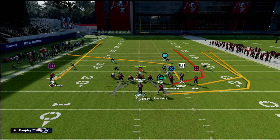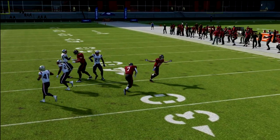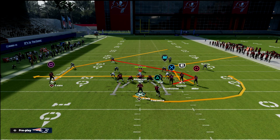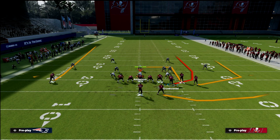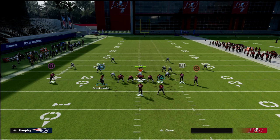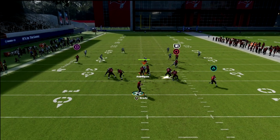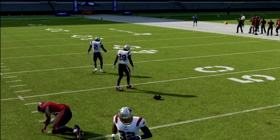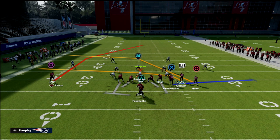It also has a wheel route to the tight end and a tight end vertical with four super strong, which is ridiculously good. The wheel to the running back gets into a nice little pocket and is easy to throw. Most people don't realize how good this formation is. The post route here is one of the better short post routes because you can click on and make that diving catch animation.